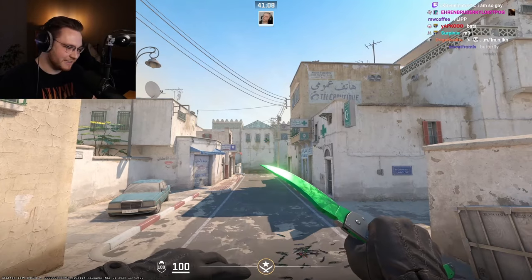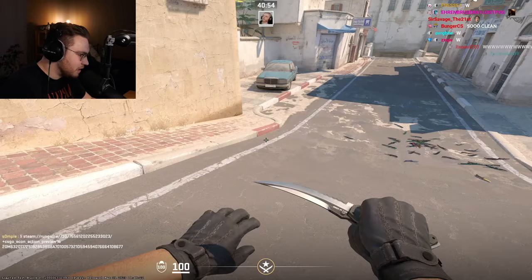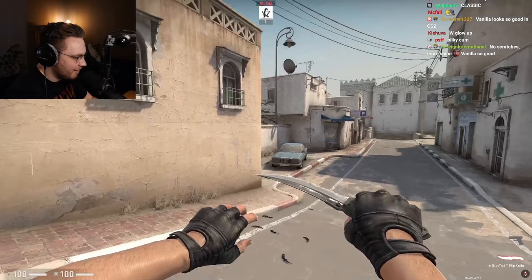The flip knife is next — a lot of people want this one. Here you go chat, flip knife vanilla. That is crazy, that is very different to CSGO. Yours is so scratchy in CSGO; in CS2 it has no scratches — zero. It's actually weird that they made vanillas in CS2 without any scratches at all. That's interesting. I don't know if I like that chat — it looks maybe even a little bit too clean for me.